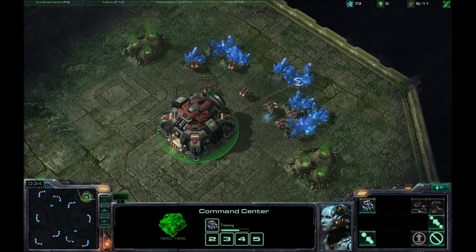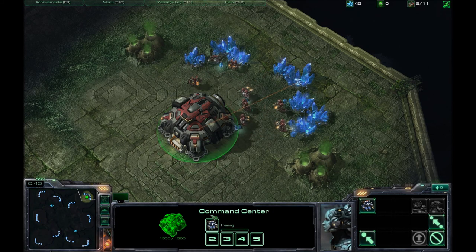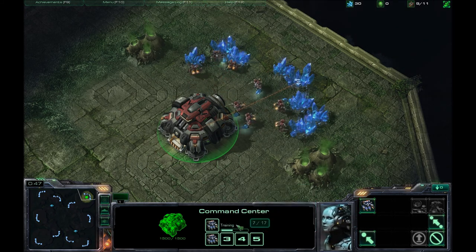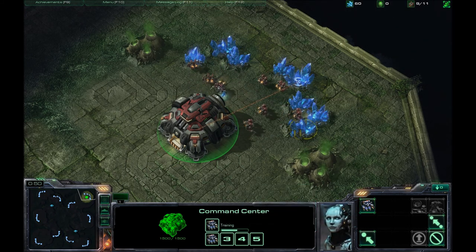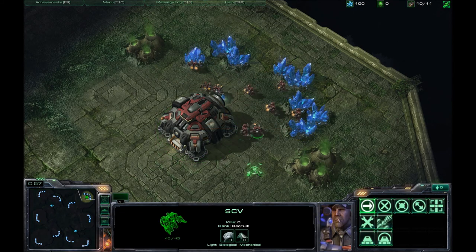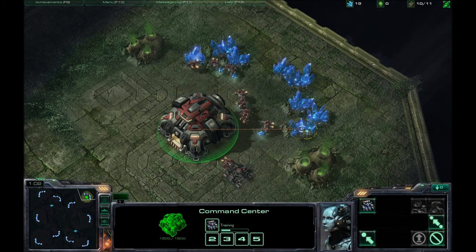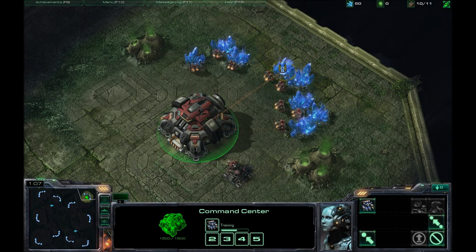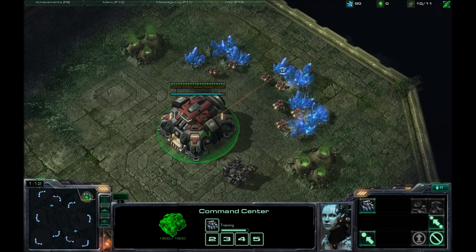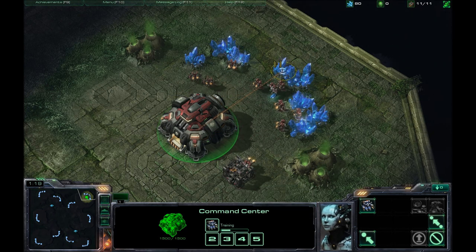Right now I'm not doing much of anything, just trying to focus the SCVs onto the empty mineral patches. Continually making SCVs — you want to get that up and keep that up as long as you possibly can. I can see that this one is going to be done just in time to get the supply depot up. So I put the SCV to that mineral patch to replace him, and then moved him out just out of range of the Vespene Geyser to start that supply depot.